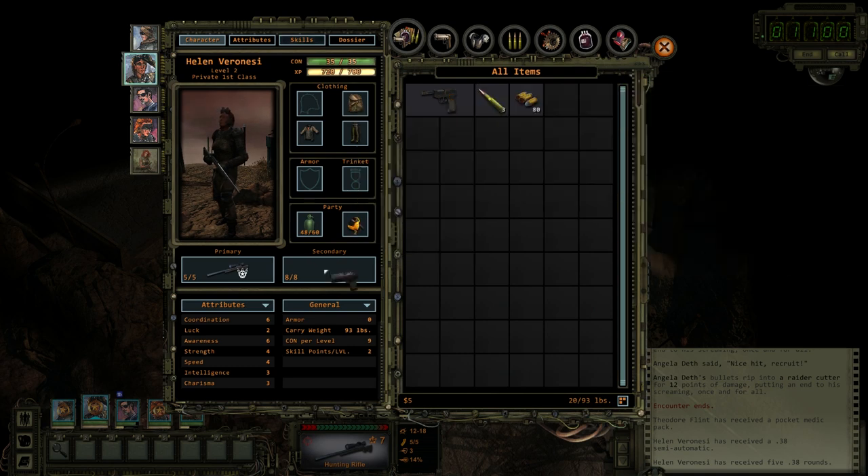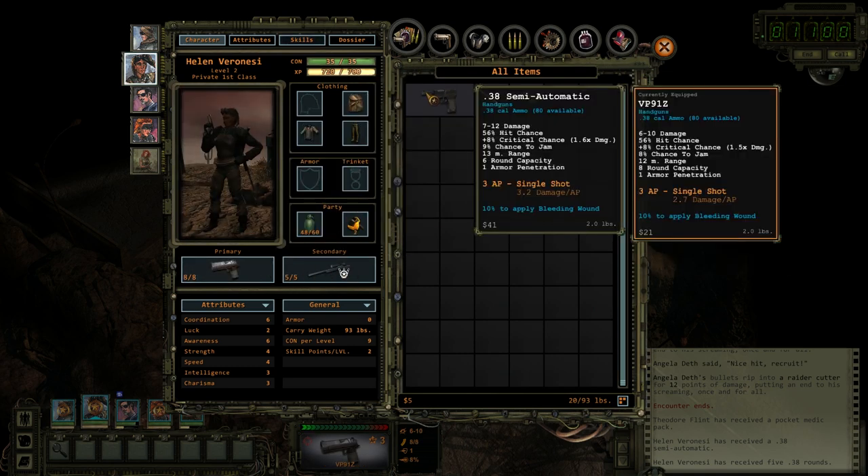It's comparing to the primary. Oh, does more damage — quite a bit more damage, actually. Same hit chance, same critical chance, slightly higher damage multiplier, slightly higher chance to jam — that's not good. Longer range, smaller capacity, same armor penetration. Yeah, that's actually just a bit better.